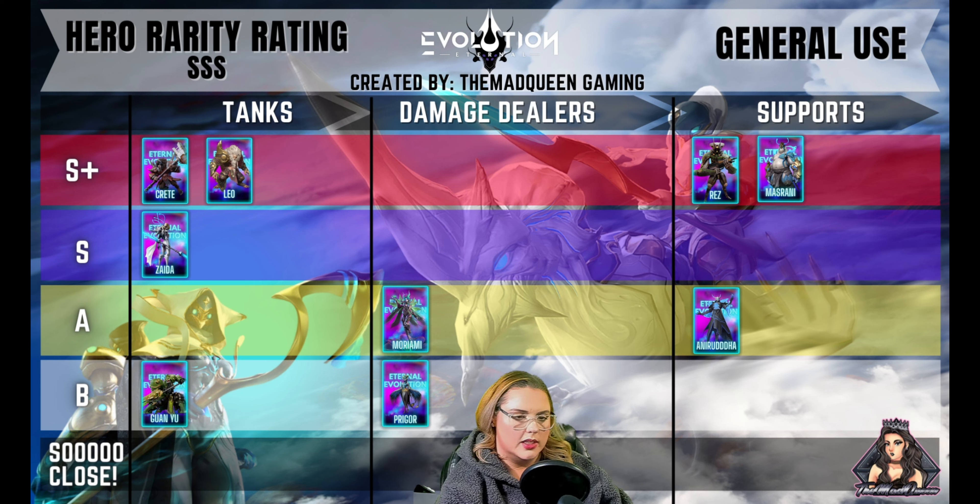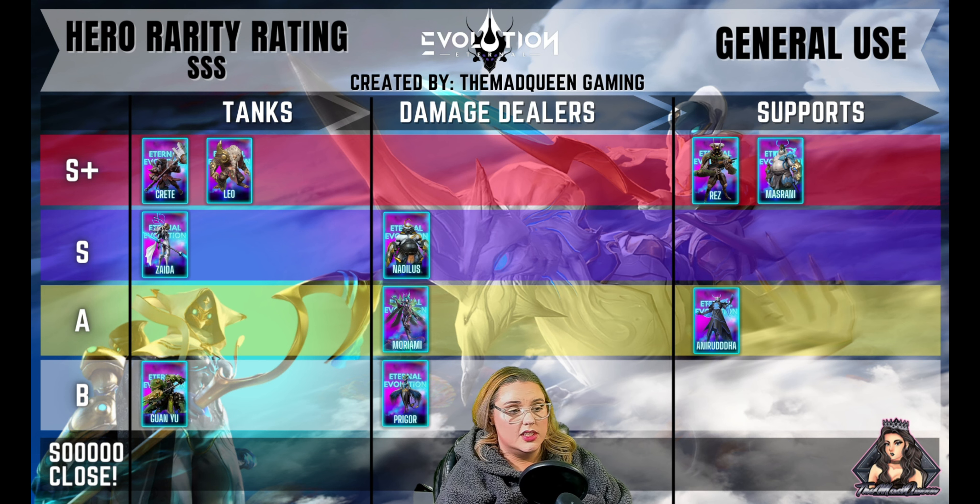Next I have Morami. I put her in the A tier. She has a little bit more utility than Prigger does. She's able to help one of her allies and she can also do a decent amount of damage as well. Morami is not one of the top damage dealers in the game, but she is able to do some damage and help out her ally.